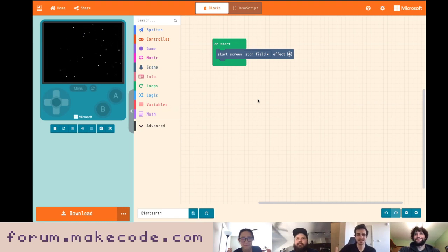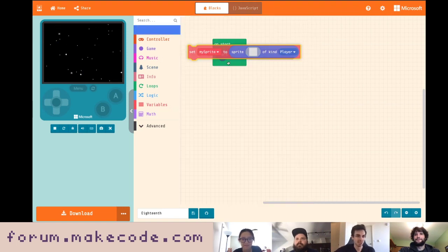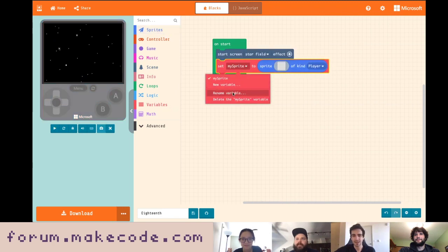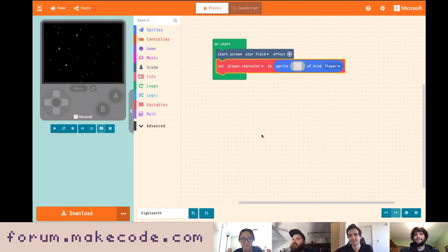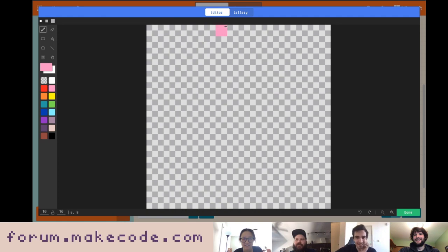If we have a shoot-em-up game — a shmup — what do we need first? Definitely a player character. Let's start with that right away. Space, planets, a piece of debris, a corgi with a space helmet — I don't have the ability to draw that, but it could be. I'm going to look through the gallery and find something to start with and build off of that.